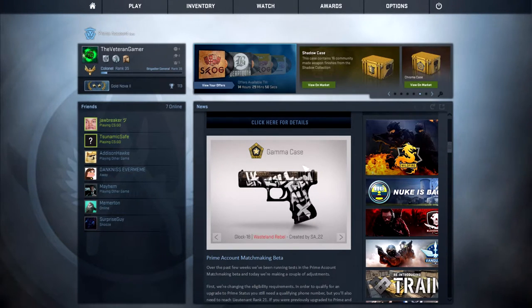Then we have probably one of my favorite guns in the collection, which is the Glock 18 Wasteline Rebel. I'm very surprised it's a red, but then again it is a Wasteline Rebel — the AK-47 Wasteline Rebel is a red, so we would expect the Glock 18 to be a red as well. Glock 18 Wasteline Rebel, created by SA-22. Very, very nice gun. I'll be looking forward to picking that up in the near future.